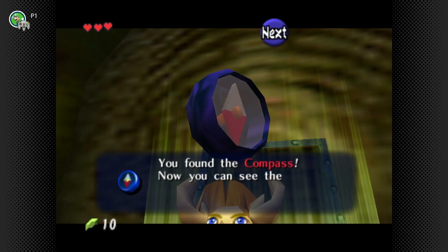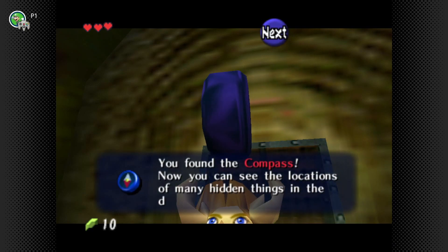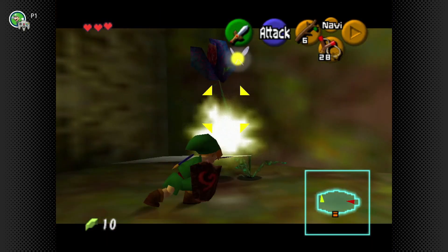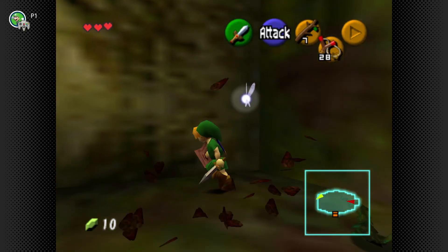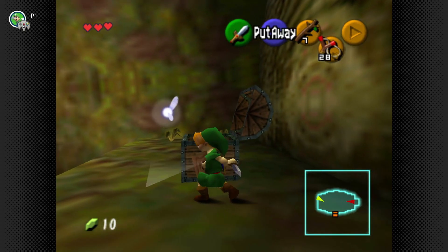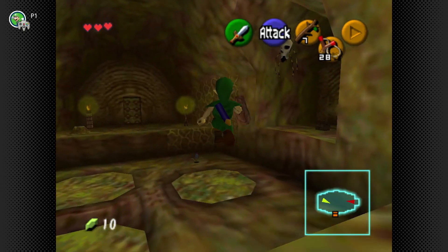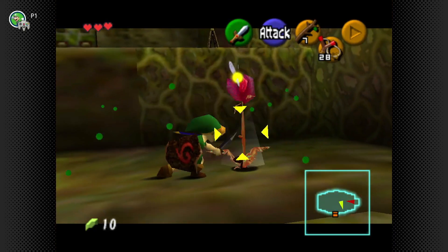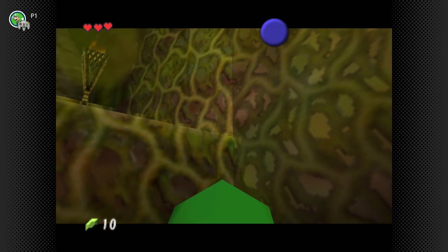You got the compass! Now you can see the locations of many hidden things in the dungeon, including yourself and chests. Later games would basically combine the map and compass together — the compass almost becomes non-existent. The map just has it all. Kind of weird to think about.